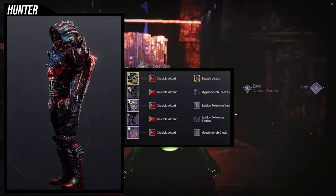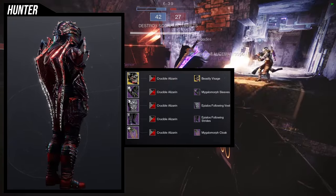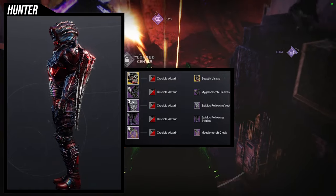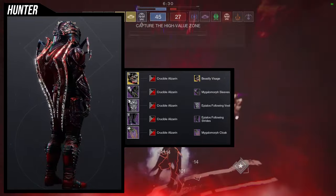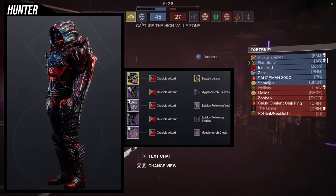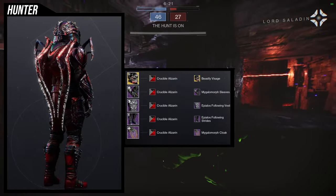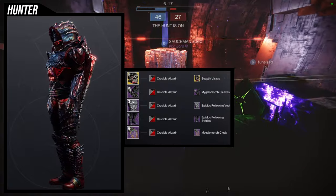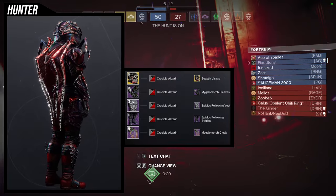Because I was also using the cloak, I decided to go with a bony look and I actually really like this set. We're using the Beastly Visage ornament for the Mask of Bakris, since I feel that's just going to look a lot better. For the shader, Crucible Allerzen is what we're using. Be careful with this shader — if your armor set has off-colors, you'll notice some really bad texturing. You can actually see it in the back of the cloak: the tips show this mangled-up chrome look, which is unfortunately part of the shader's coloring.